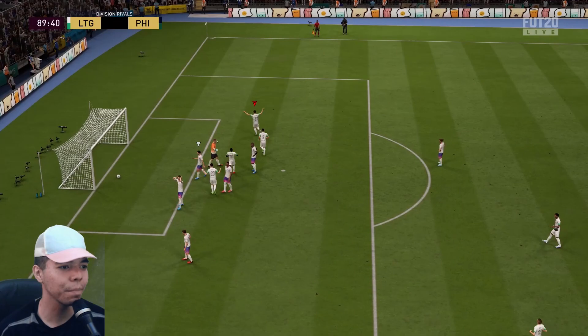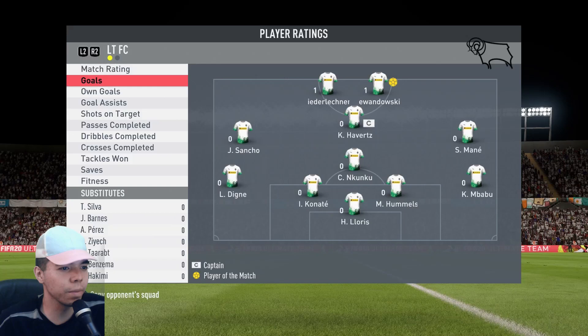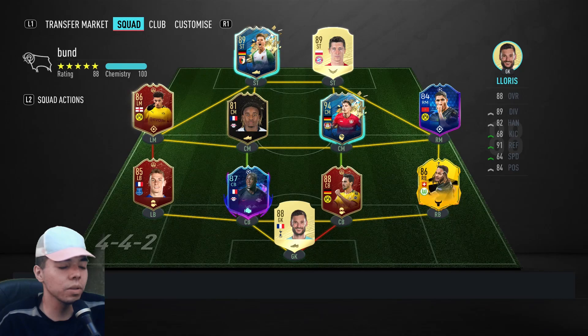Niederlechner again and again — please, Papa. Best player in the game, bar none. He's going to be discarded, by the way — everyone, get your Niederlechners on sale right now. Lewandowski was man of the match — how dare they? Niederlechner had a golden assist. Oh, I guess they both did. I guess that's fair.